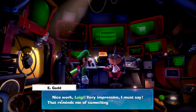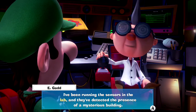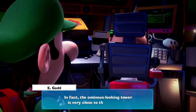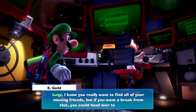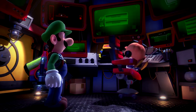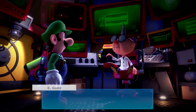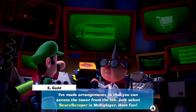Nice work Luigi, very impressive. I've been running the sensors in the lab and they've detected the presence of a mysterious building. In fact, the ominous looking tower is very close to this very hotel. Luigi, I know you really want to find all your missing friends, but if you want a break from that you could go and head over to that tower — I'd really like that. It's probably crawling with ghosts you can go catch. Go and test your skills there, for science! I've made arrangements so you can access the tower from the lab — just select Scare Scraper in multiplayer.